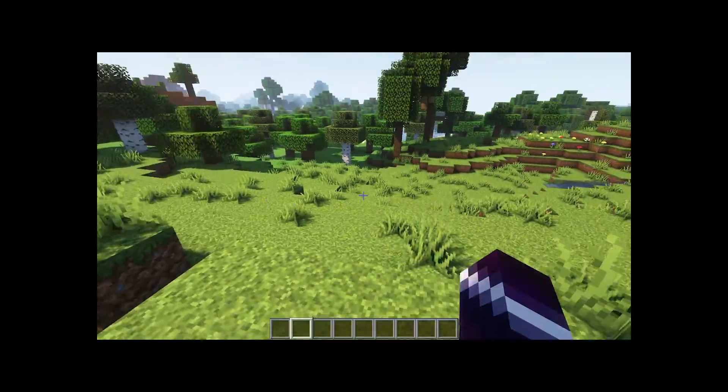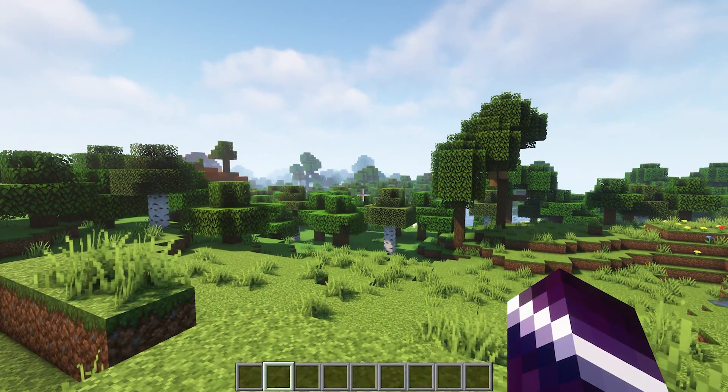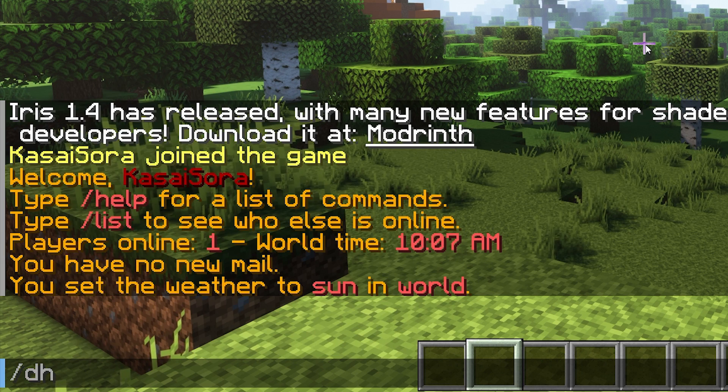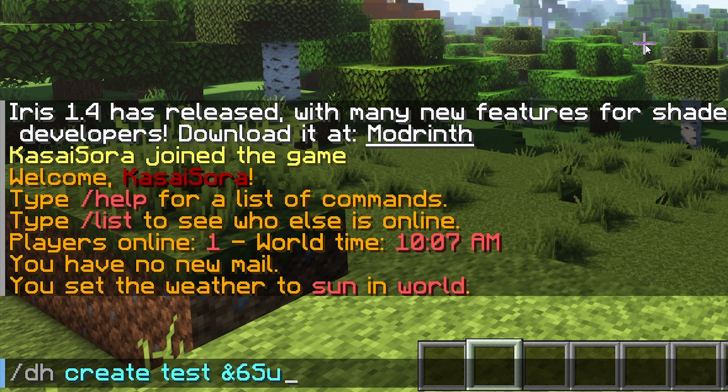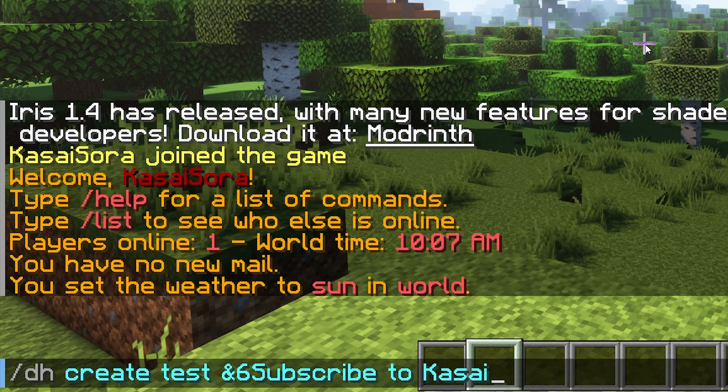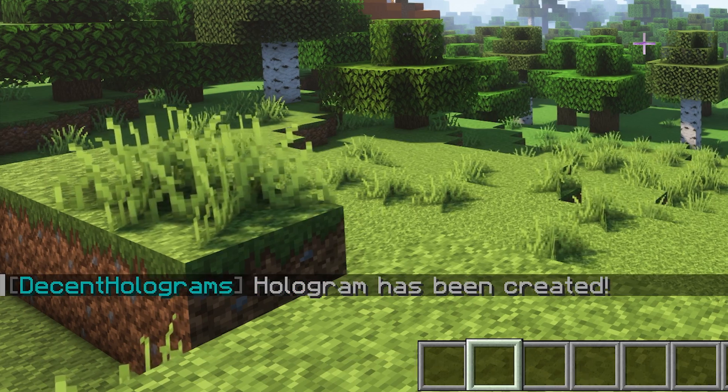After installing Decent Holograms, we can start actually creating a hologram. So just go and stand somewhere — doesn't matter where. Then we're gonna type slash dh create, give it a name — in my case I'm gonna name it test — and after that you want to type whatever the hologram should say. You are able to use color codes, so that's good to keep in mind. Let's go for gold and say subscribe to Kassai Sora. Press enter, and there it is.